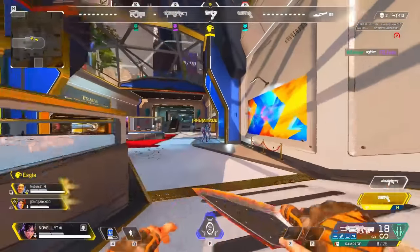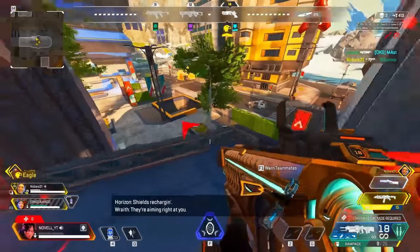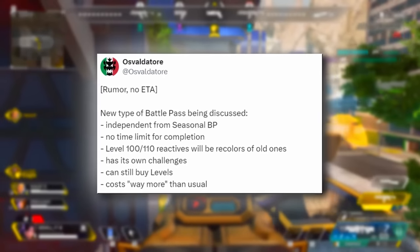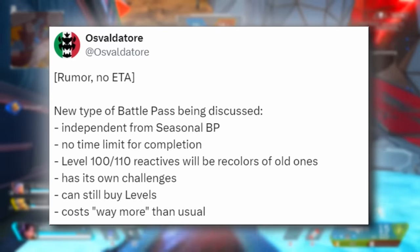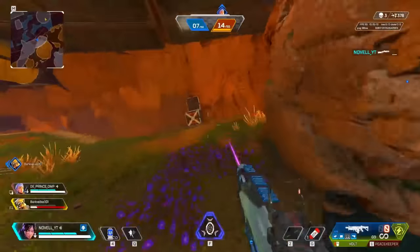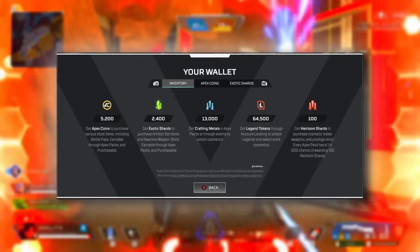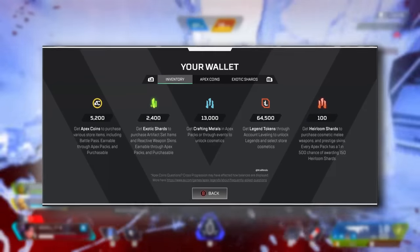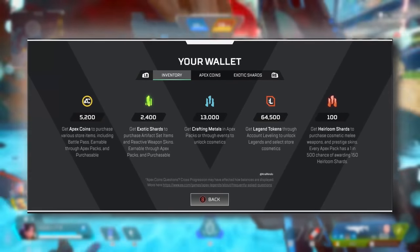This is absolutely fantastic, but there is a little cause for concern because they might be going in a different route than this season with the free idea, which I still think was probably one of the best things they could have done. Oz let us know a while ago that there was a new type of Battle Pass being discussed: independent from the regular one, no time limit for completion, level 100 and 110 Reactive would be recolors of old ones, has its own challenges, you can still buy a level, and it costs way more than usual. Most of this actually made it into the Battle Pass breakout challenges we're doing right now. Brow Rundo let us know that there is a new type of currency called Exotic Shards, used to purchase the brand new Artifact Heirlooms — the universal customizable ones — and also Reactive Weapon Skins. You'll be able to get them from regular Apex packs and also be able to buy them with real money.